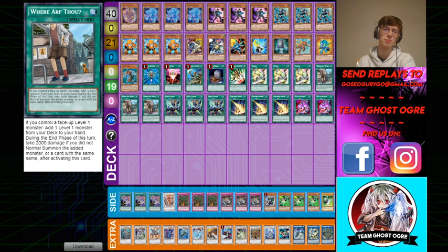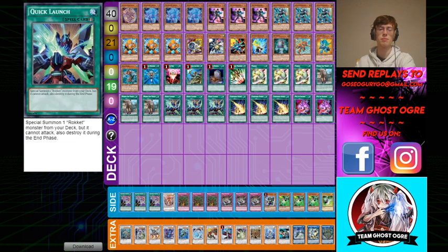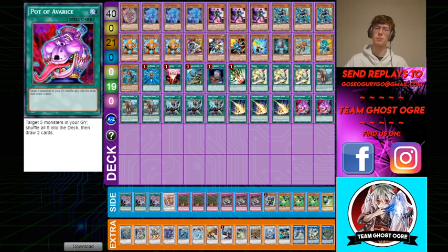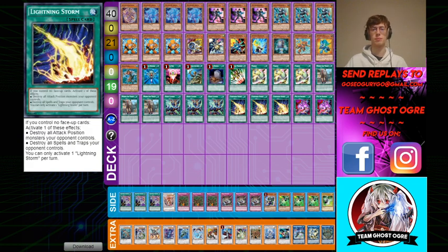It gets you to Souls. Say if you open a Jet, or any of your level ones — you're making a Needle Fiber and summoning Souls to maybe draw into something. Or if you open Souls and this, it's really nice because it means you get to search your Resonator for later on. I play three Quick Launch — it summons the Rocket, self-explanatory. I play three Lightning Storm, because in this format you just need to play some form of blowout card in your main deck. This is the kind of deck that struggles into back row, so that's why I'm playing Storm. It's a quite good overall card. I'd rather main it over Nibiru or Dark Hole. And Nibiru can be kind of hit and miss depending on the deck you're playing against. I guess it could be an Evenly, but it's got synergy with Souls — if you're going first, you can just pitch it off Souls.